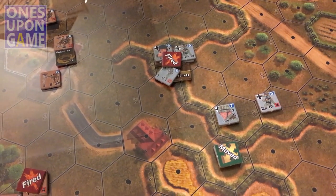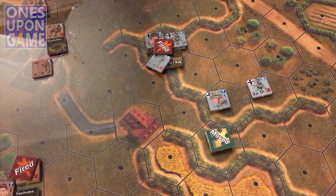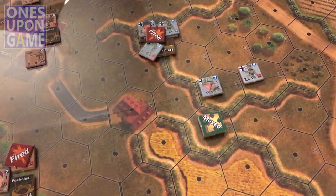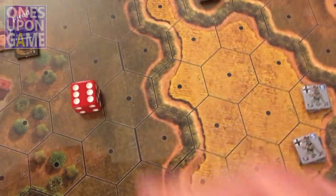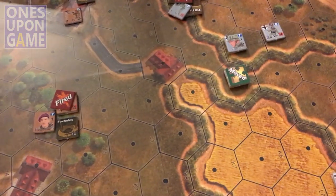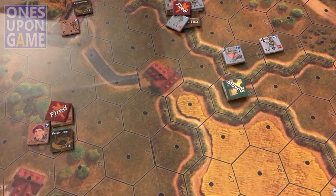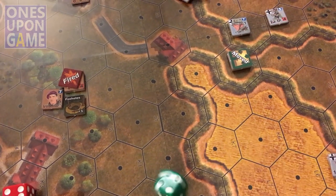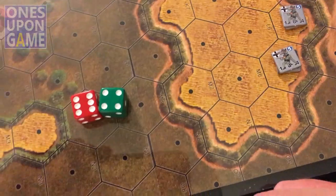So it's a one, with a plus one for him moving — okay, so two. Got an eight on the hit. Defense — he's definitely going to get a hit because he's in open terrain. So he's a four. Eight to four is a four. So now we roll the to-hit.